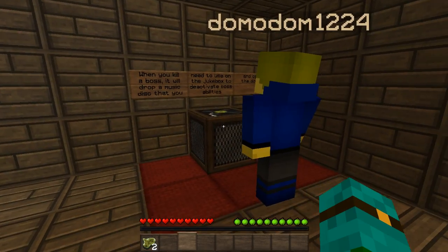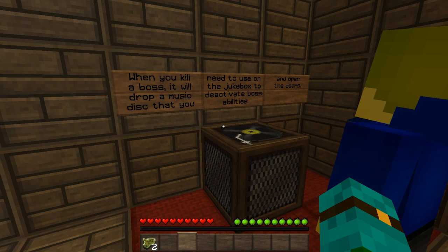When you kill a boss, you'll drop a music disc that you need to use on the jukebox to deactivate the defenses and open the door.